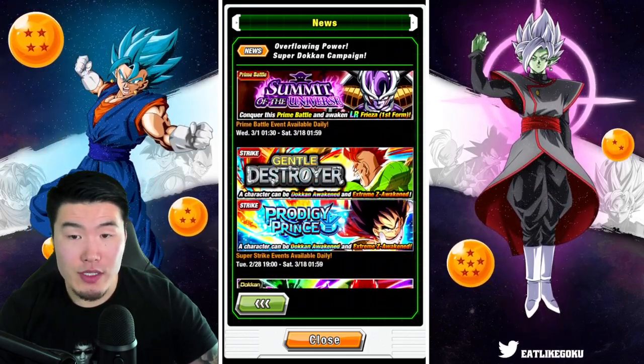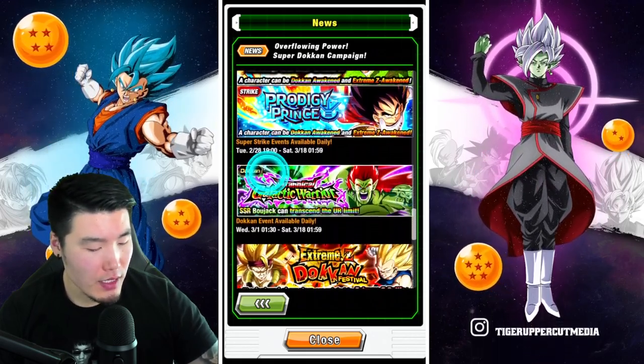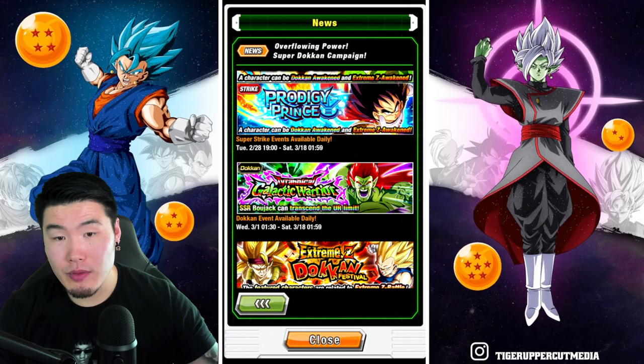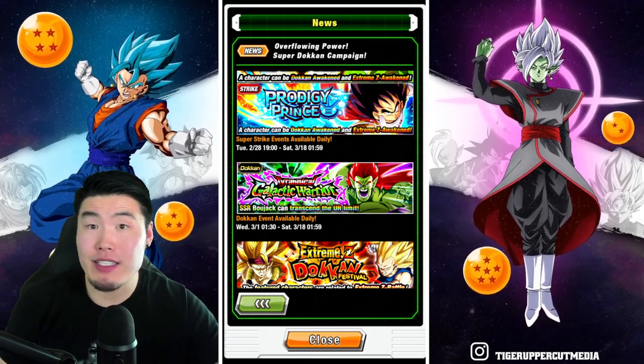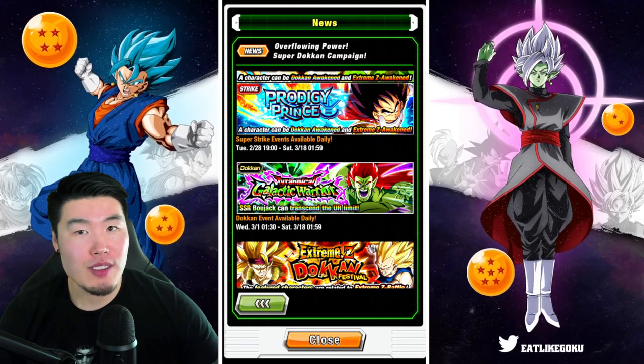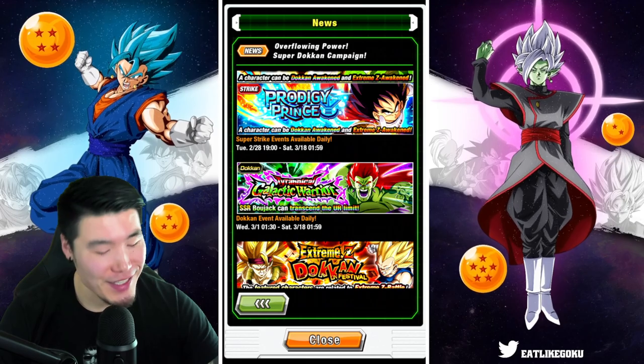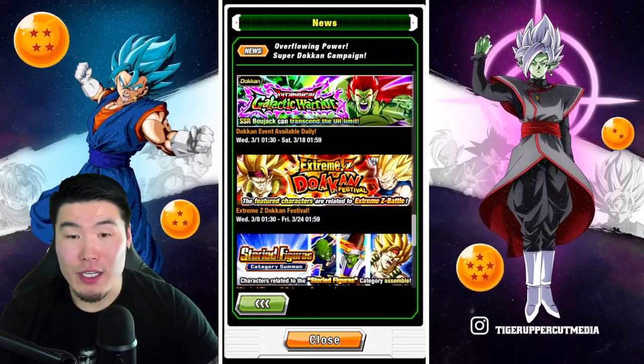After that we have a couple of strike events available daily — Android 16 and also the Kid Vegeta — and the Bojack token event available daily, which makes sense because it is the new burst mode, so it should be available daily.